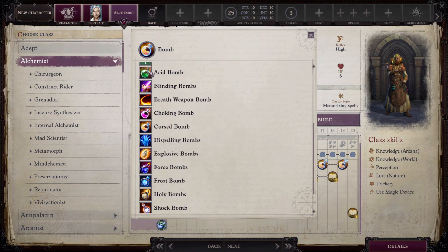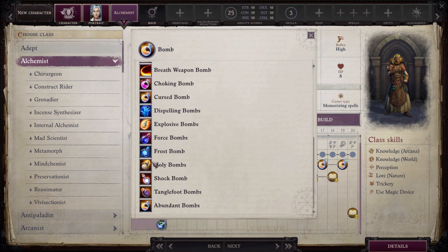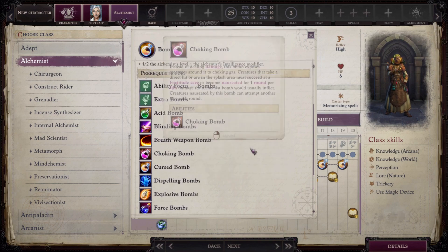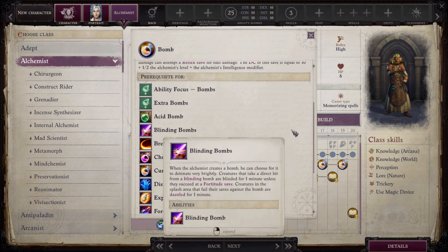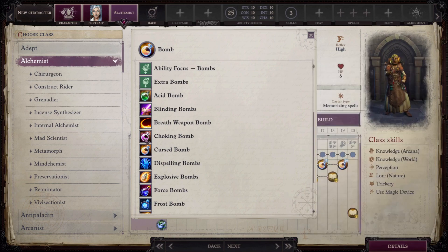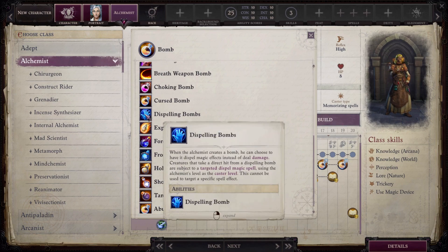There are bomb-related discoveries worth noting. Focused Bombs you should absolutely take. You can also get alternative elements — acid, good/divine damage, shock — for enemies resistant to fire. Some bombs completely change their nature: Breath Weapon makes it a breath weapon, others inflict attribute curses, others nauseate enemies, and one can dispel enemy effects — making the alchemist a surprisingly useful dedicated dispeller.